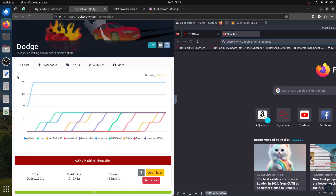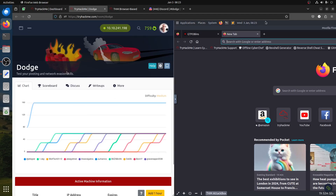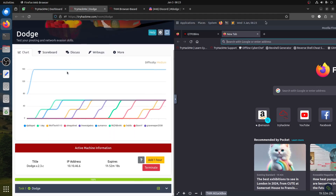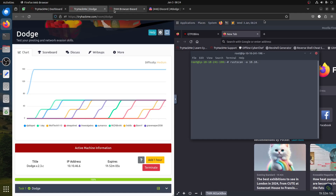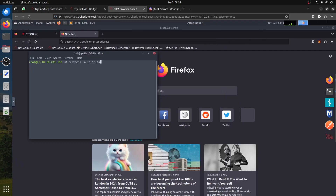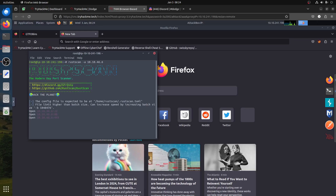Hi everybody, good morning. I'm doing today this new room for the new year — Dodge — testing your pivoting and network evasion skills. You can see it's about firewall, so it must be about that. The IP is 46.46.6. I'm not showing the flag because I will send it for write-ups — if people just want the flag and dislike for that reason, I'm doing my best.